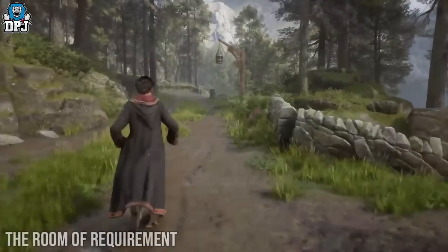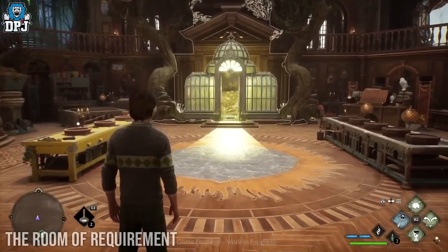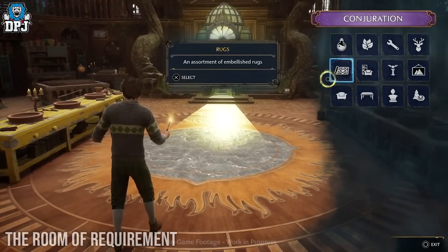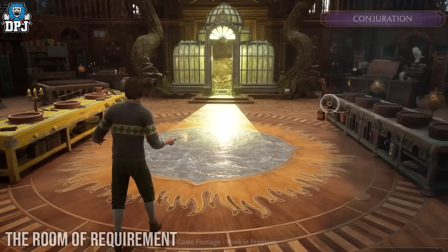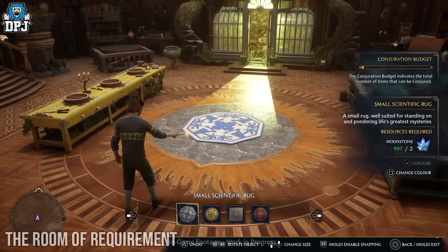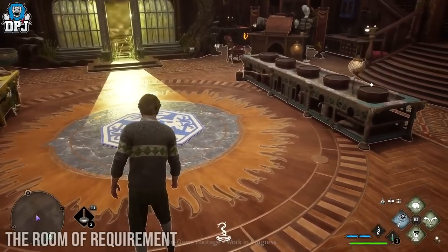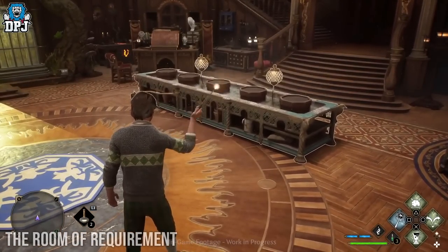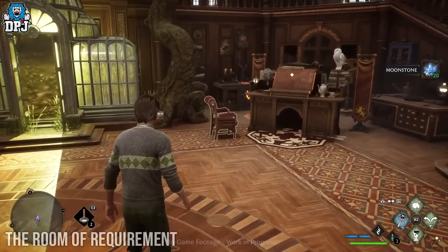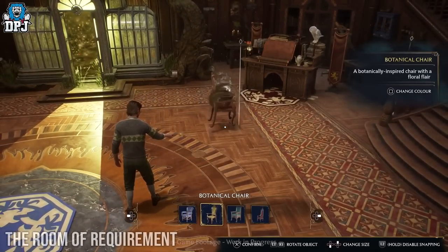So we now go back to Hogwarts to check out our home within it — which is the Room of Requirement. The Room of Requirement is your own personal space which you can heavily customize. You can literally make this place your own. It's going to be a place where you spend a lot of time. But besides customizing the area, this is where you will upgrade and create for your character, in regards to potions and tools for battle, gear pieces, and much more. These are all crafted and brewed within the Room of Requirement.